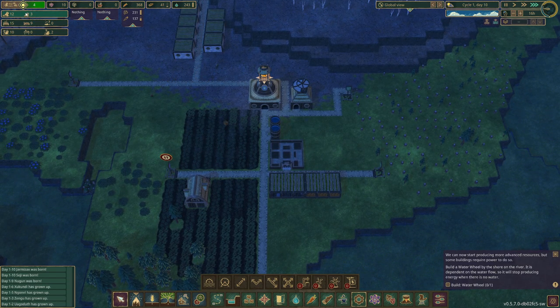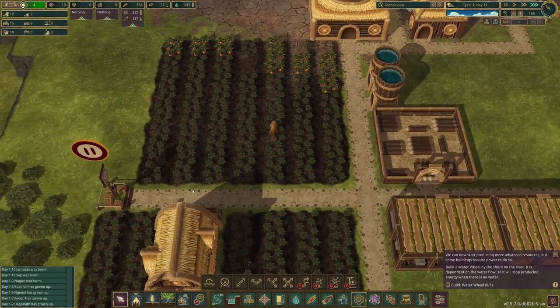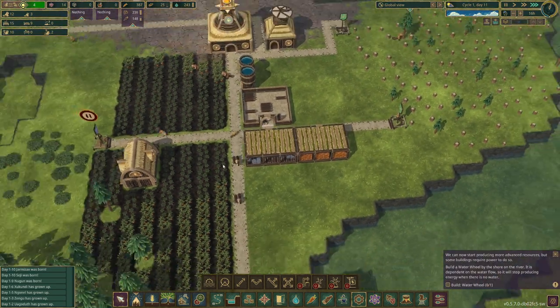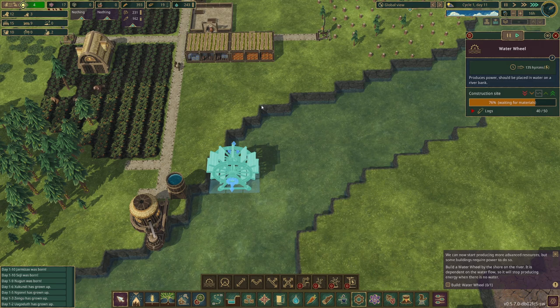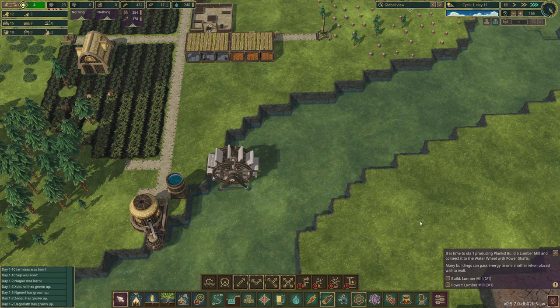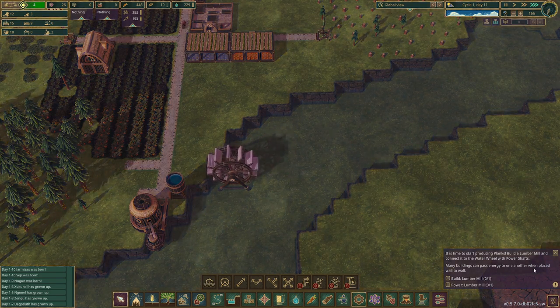Now that beavers have homes, three children have been born and will start growing. Our carrot harvest comes in — a huge amount of carrots! We're doing really well for a starting colony. The water wheel produces 104 horsepower — insane. Now it's time to start producing planks: I need to build a lumber mill and connect it to the water wheel using power shafts. Many buildings can pass energy to one another when placed wall to wall.